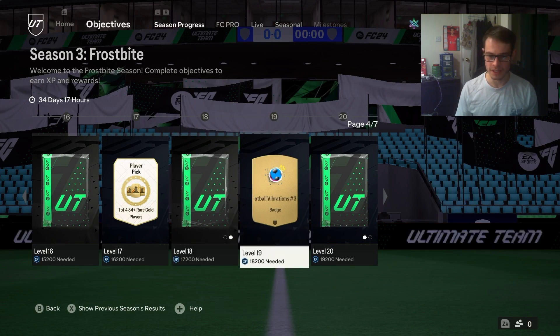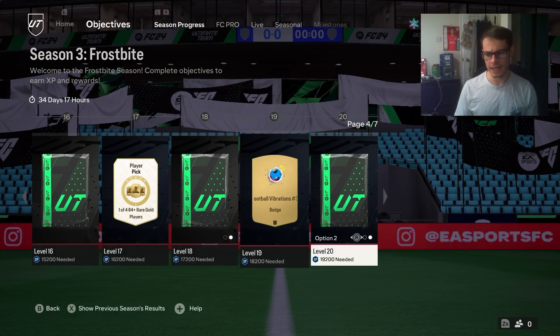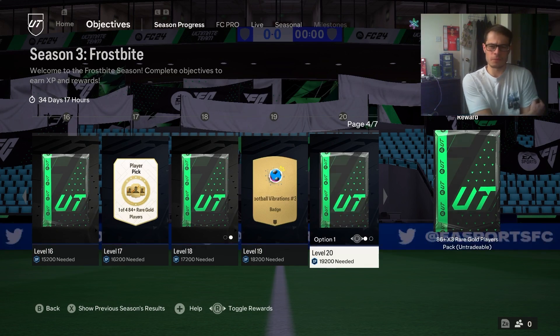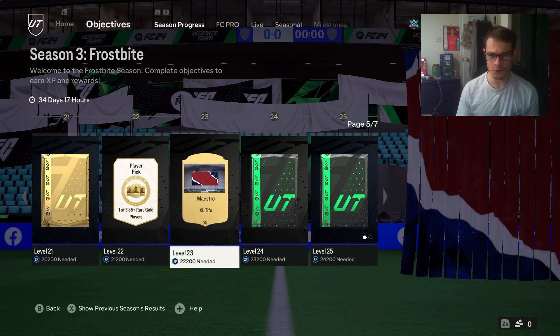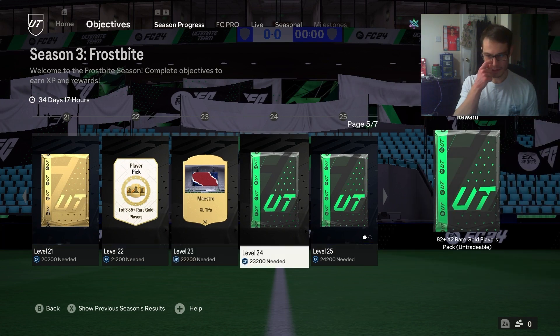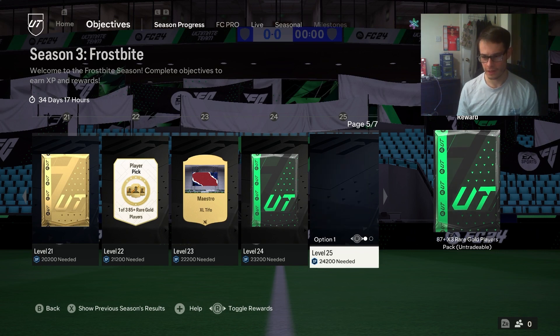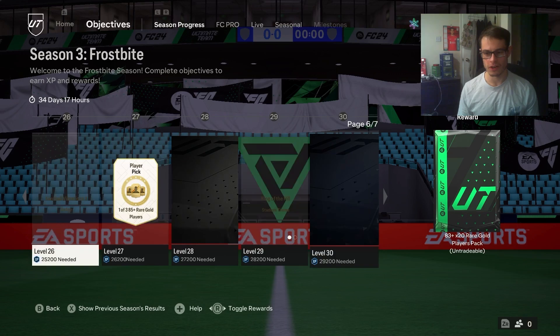There's a badge - nobody really cares about that. Then we have the choice of 86 plus times 3 or 85 plus times 4. That's a tough one - I'd probably go for 86 times 3. Then there's a prime gold players pack, an 85 pick, and another Tifo. Two big ones here: 83 plus times 20 or an 87 plus times 3 - which would you take? Probably 87 times 3, but there's a lot of potential to get decent cards in 83 plus, especially if we're trying to get Team of the Week cards.